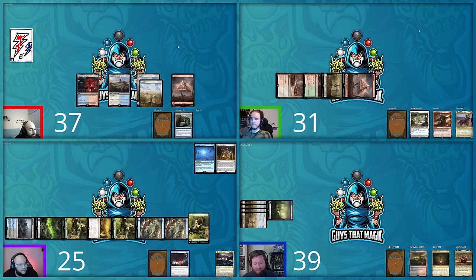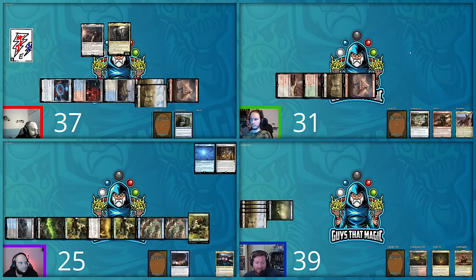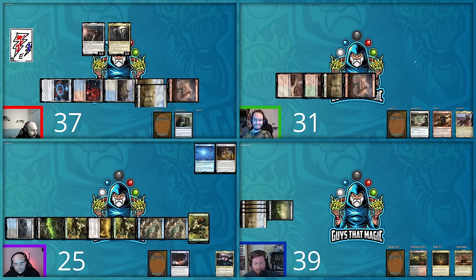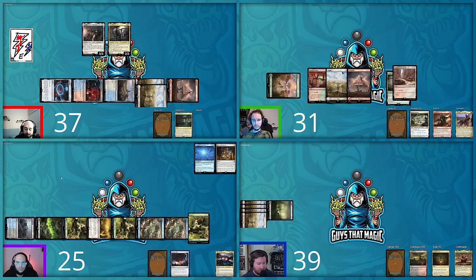David draws 12 cards and plays an Island, triggering Altar of the Brood — milling a Brotherhood Vertibird, Spectator Seating, and a Farewell. The table reacts with excitement at the Farewell being milled. David then taps two for a Riddle Keeper: whenever a creature attacks him or a planeswalker he controls, that creature's controller puts the top two cards of their library into their graveyard.